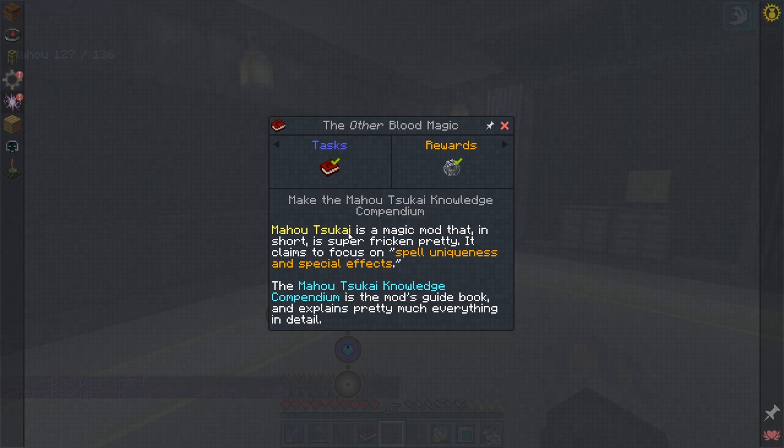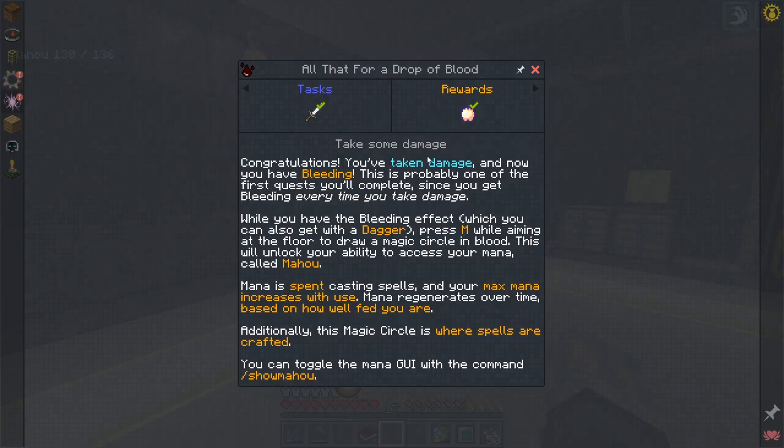Maho Sukai is a magic mod that in short is super freaking pretty. It claims to focus on spell uniqueness and spell effects. That's where we got our projector originally. It says 'congratulations, you've taken damage' — we did this in the first episode. Every time you get hurt you get a bleeding effect, and with that you hit a hotkey — M by default — and you can put this little blood circle on the ground. It's basically a form of blood magic. Mana is spent casting spells, and your max mana increases with use.